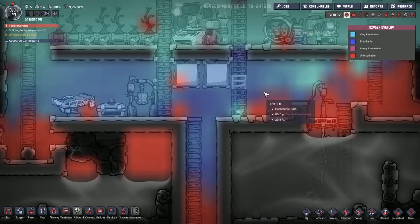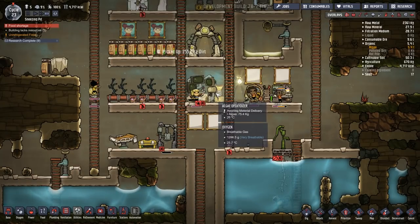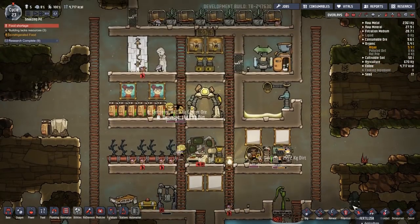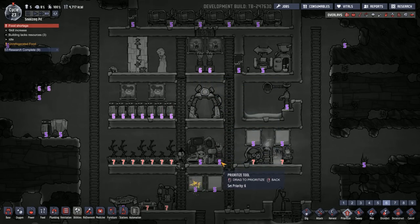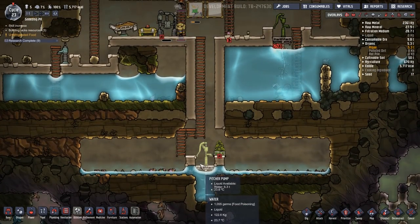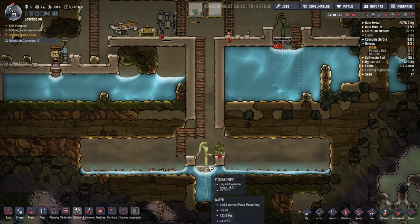Oxygen is looking a lot nicer around here now. We put down this algae deoxidizer which is waiting for algae — we should bump these up to at least priority six to make sure they're always full of algae. Can they really not access this pump? Let me give it a second.